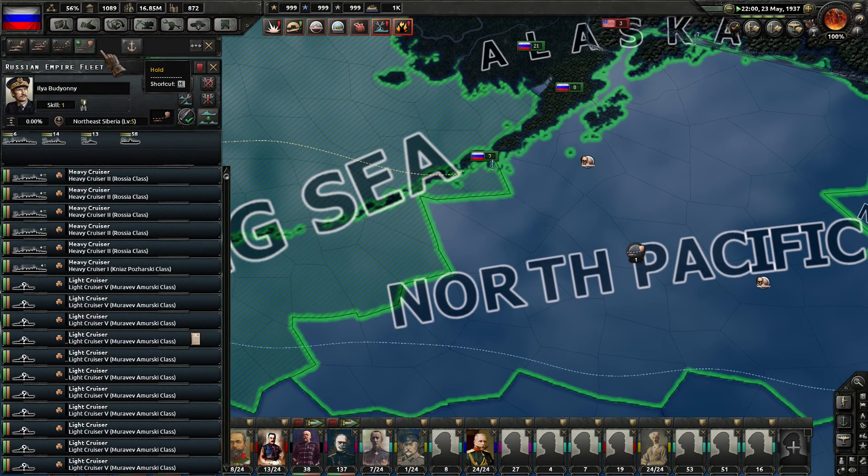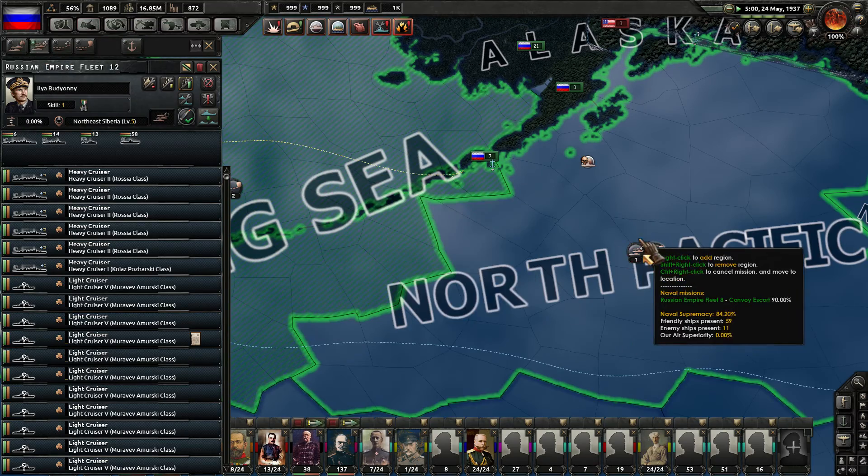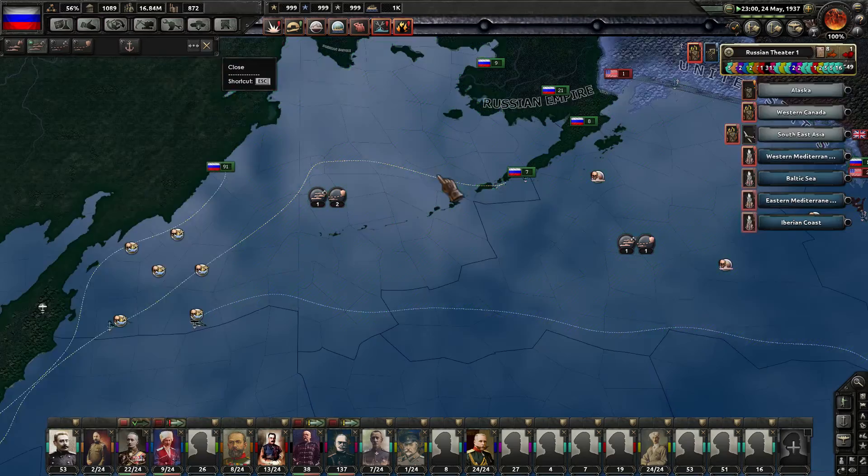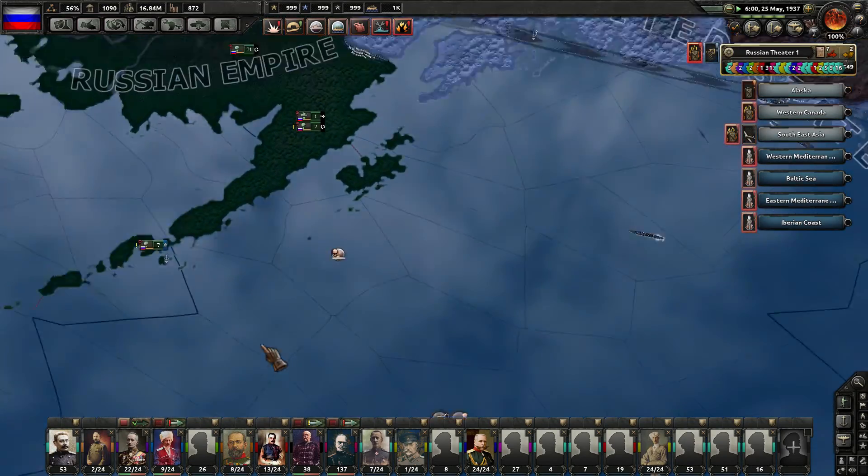We've got a group of 91 ships now that are ready to go back out to convoy escort. Actually, let's give them a search and destroy here, here, and here, to try to help cover my operations here in Alaska.